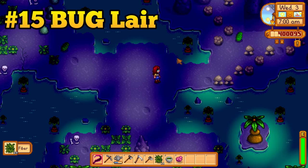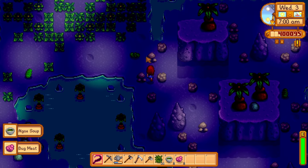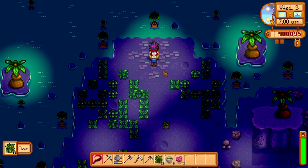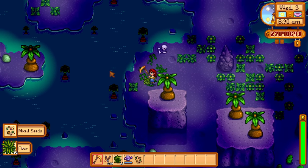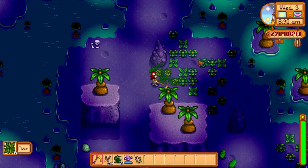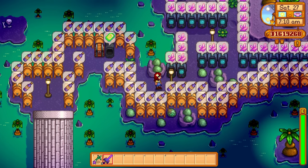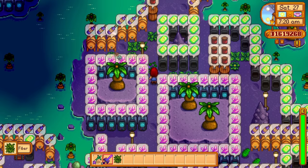The mutant bug lair only really has one use — you come here to retrieve the dark talisman to complete the wizard's quest. But there are two amazing uses for this area after that. First, weeds will respawn in this area every single day and you can collect around 80 pieces of fiber daily. But if you don't need fiber, you could fill up this entire area with processing machines. Now that is a huge space saver.